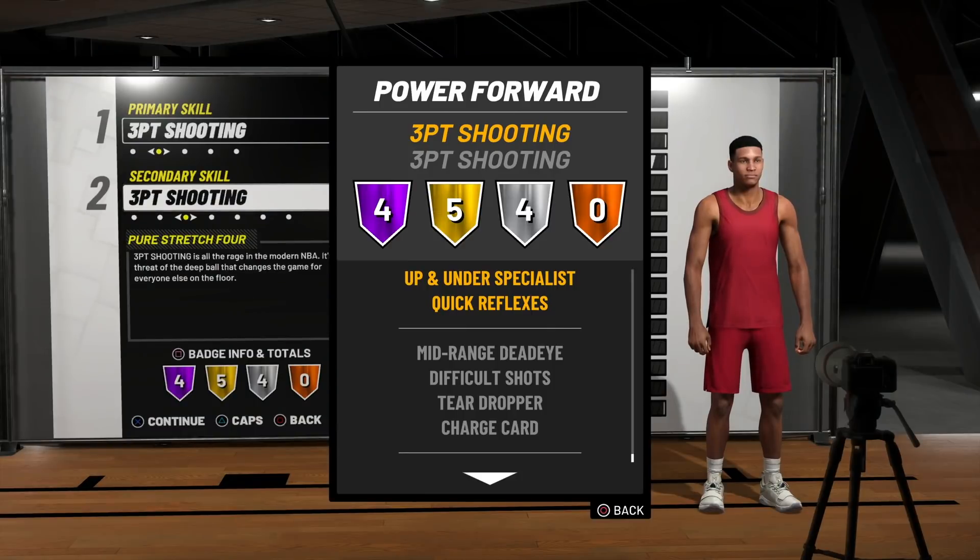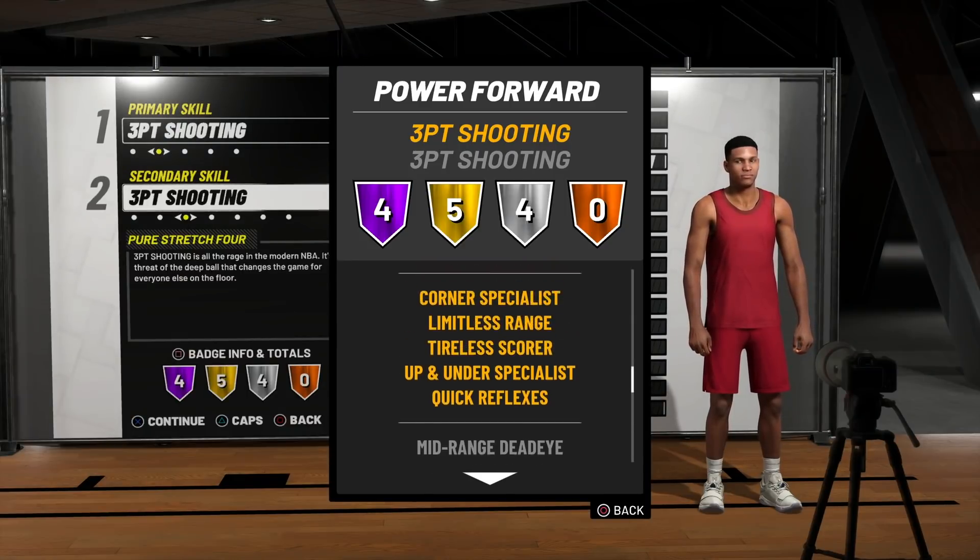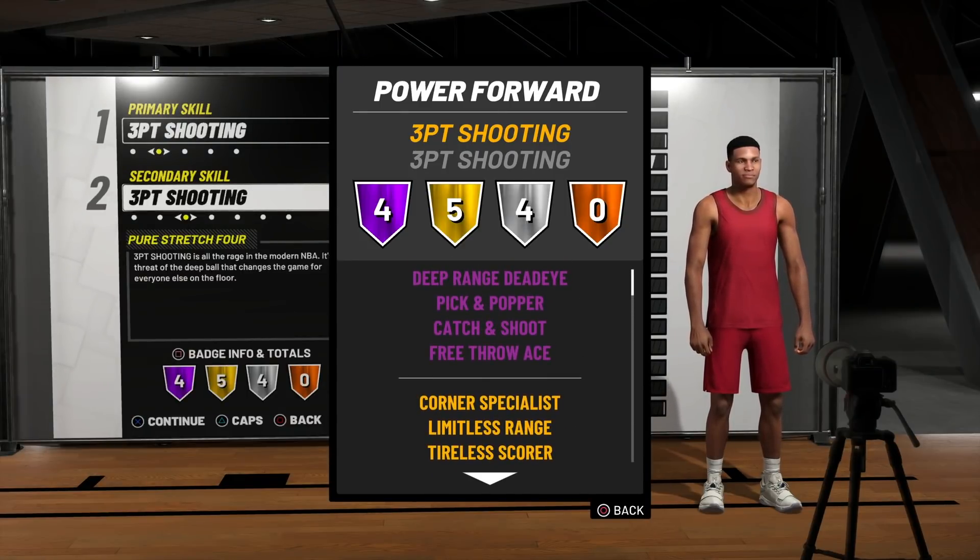That Mid Range Deadeye and Difficult Shots are going to be very important. This build is still going to be able to shoot on the move — just like shot creators do that cheese, I can do it too but as a big man. Looking at all of these badges, they are very wonderful, especially those Hall of Fame badges. I'm grinding on these right now. If I can get Pick and Popper and Catch and Shoot on Hall of Fame tonight, this weekend is going to be crazy lit on stream. I know a lot of you guys are going to say pure stretch bigs are trash — it's all about how you use them. 2K is always implementing more in the skill gap system, and if you know what you're doing, you're still going to be very dominant.